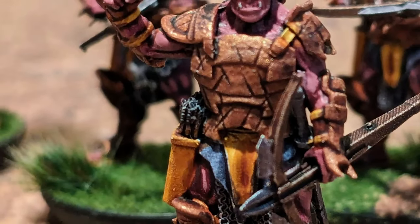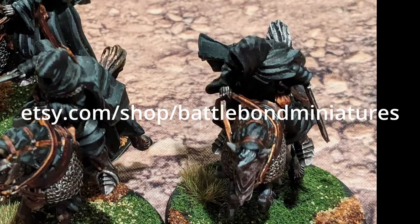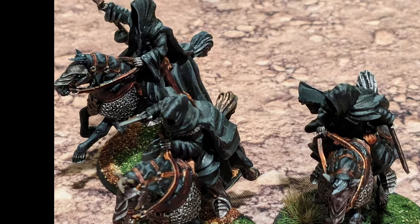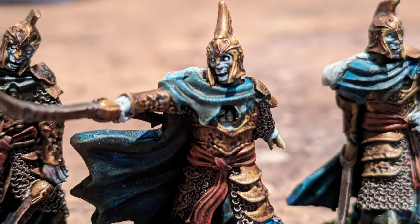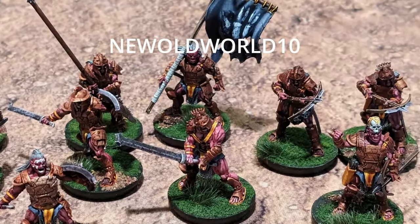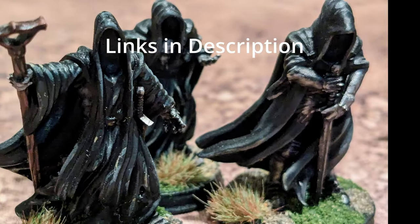If you like what you're watching and want to help support the channel, check out our shop at etsy.com/shop/battlebondminiatures, where we sell a variety of proxy models, terrain, and game accessories by creators such as KZK Minis that can be used for a variety of tabletop games. Use our discount code on screen for 10% off your next order, and don't forget to give us a like and subscribe. Thanks for watching, and now back to the video.